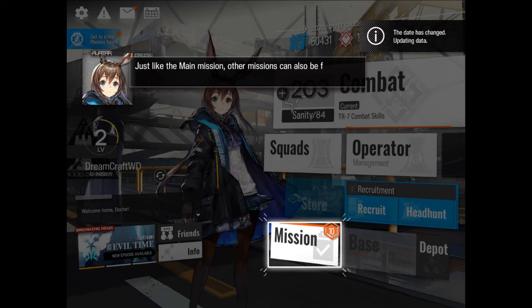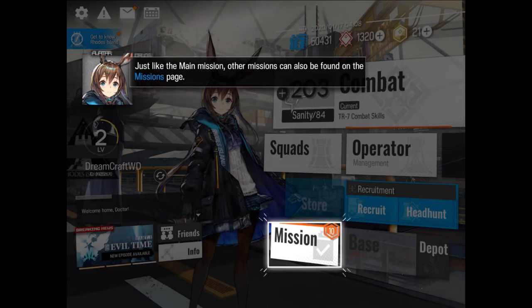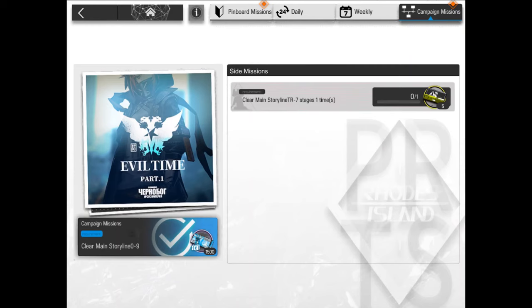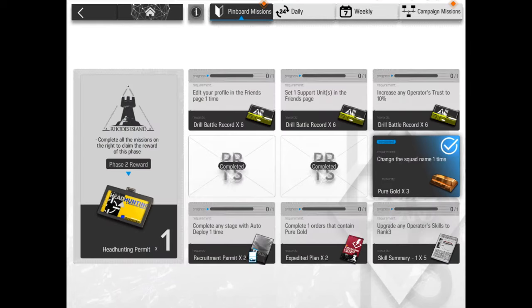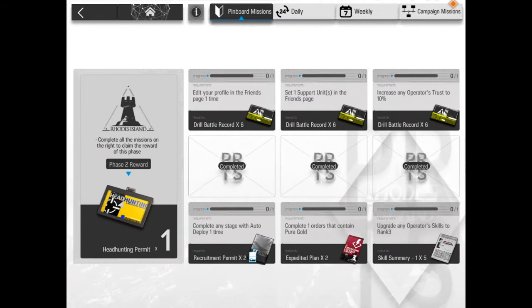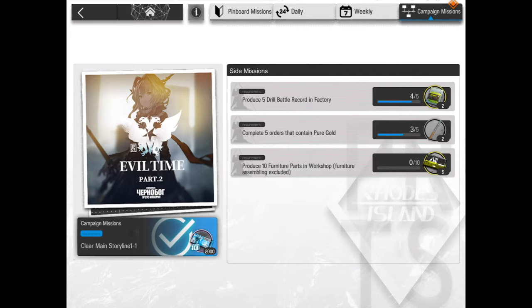And we reach the missions. In the missions section you will find 4 tabs: the highlight missions, the daily missions, the weekly missions, and the campaign missions. These missions consist of tasks that you would do anyways, but now you feel compelled to do them sooner so that you can get the rewards. The daily missions refresh every day and the weekly missions every Monday.